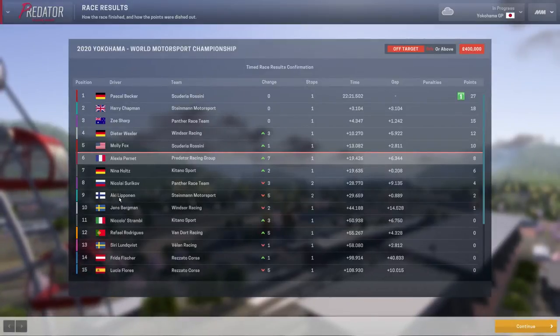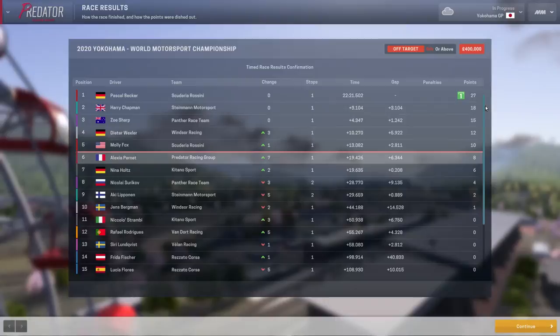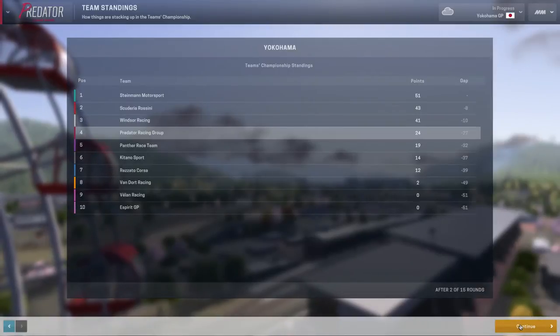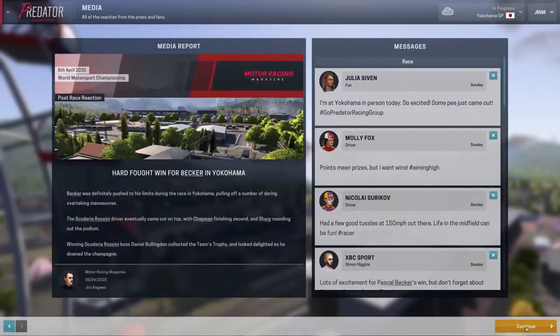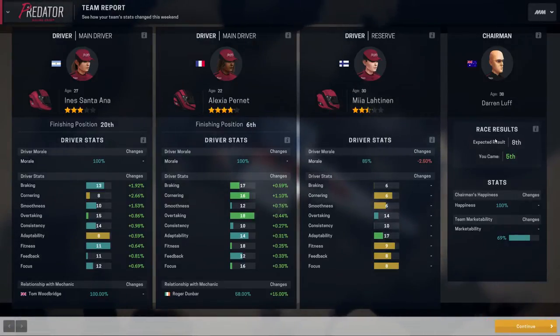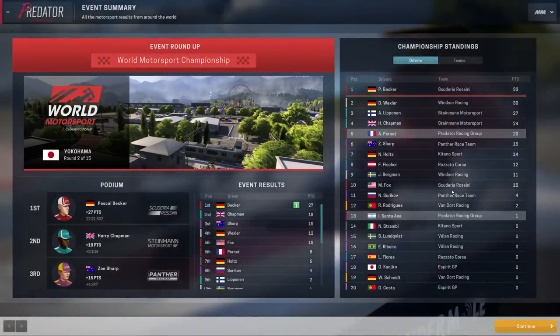Steinman has Aki Lippinen as their other driver. Aika Vidal, who we were competing with last season and did poorly in the Chariot car, is now the reserve driver at Steinman. We tried to make a move for them. Pernay is in 5th place with 23 — we should be on 24 points now, hanging in the top half of the table. Velen and Esprit are still waiting to pick up points, and Van Dore only have a few. Pernay is still building her relationship, finishing 5th above expectations of 8th.